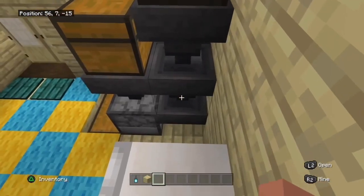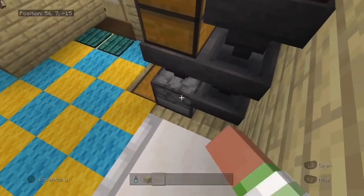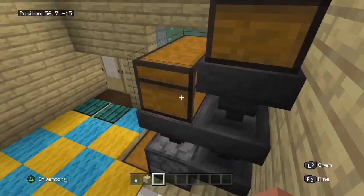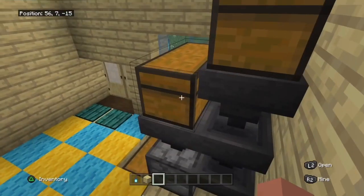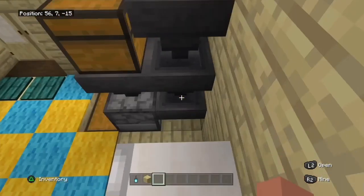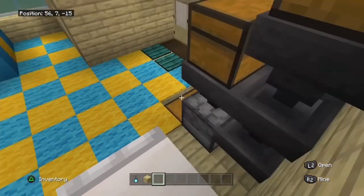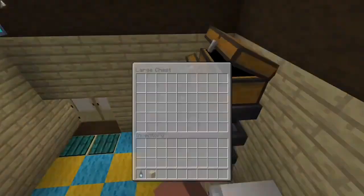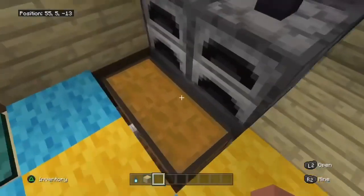Basically it's an auto smelter. What you do is you put a furnace down, put two hoppers going into it, and then put two chests there. After you do that, you make another one on the side and then a hopper on the bottom going into it. You put the coal in here, you put whatever you're smelting, and then you go in there.